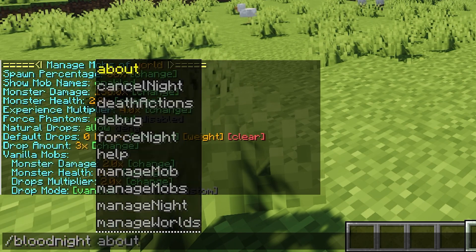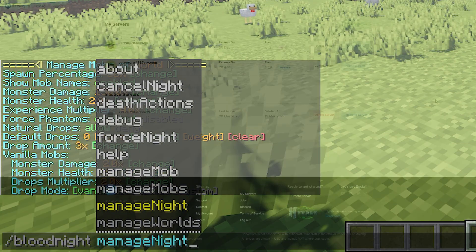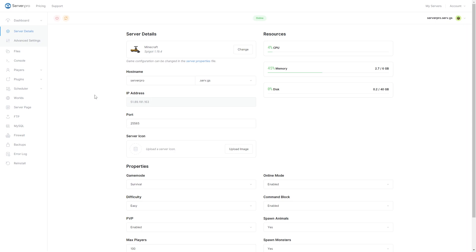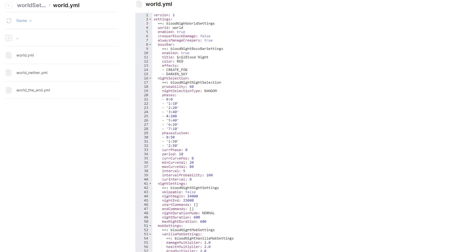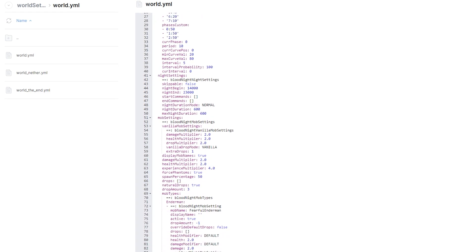As for configuration, you can edit some properties in more detail instead of using commands. This can be done by going to the plugin's config files. Go to your server's control panel, head over to your files section and open the plugins folder, then open the Blood Knight folder. Click on World Settings and select the world you'd like to edit properties from. As you can see here, you can edit many details such as World Settings, Boss Bar Settings, Night Selection, Night Settings, and Mob Settings for each type of mob, including vanilla mobs.